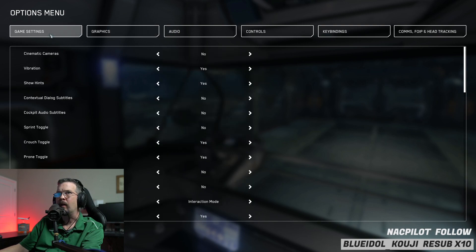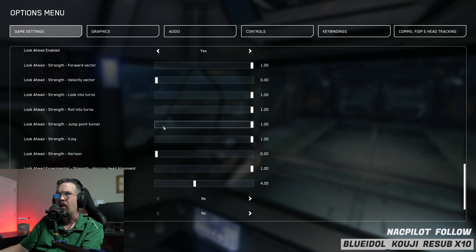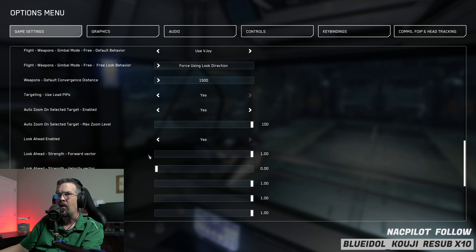If you go into Game Settings and scroll down, there's a setting called Look Ahead Enable — it used to say Experimental and Legacy. What that changes is when you're in your ship, it adds a weird head tilt based on your mouse control. If you're pushing your ship right with your mouse, your head also turns right, but it makes tracking targets absurdly difficult. I don't like leaving it on for ship control reasons — the only time I'd turn it on is if I had head tracking.